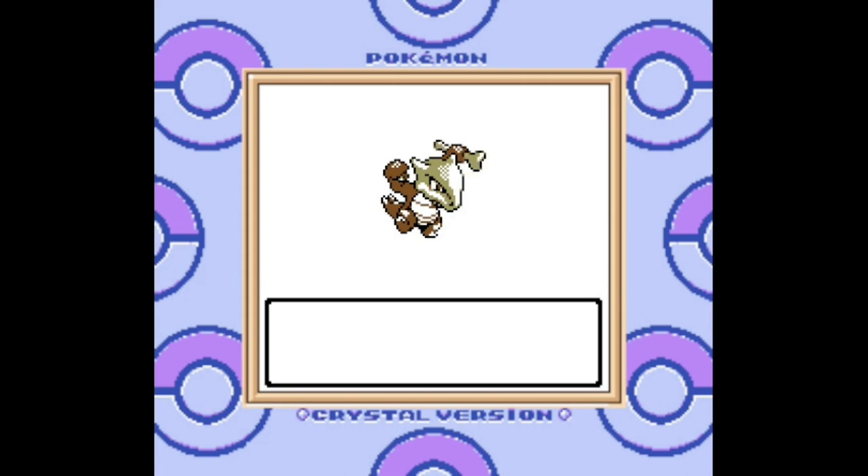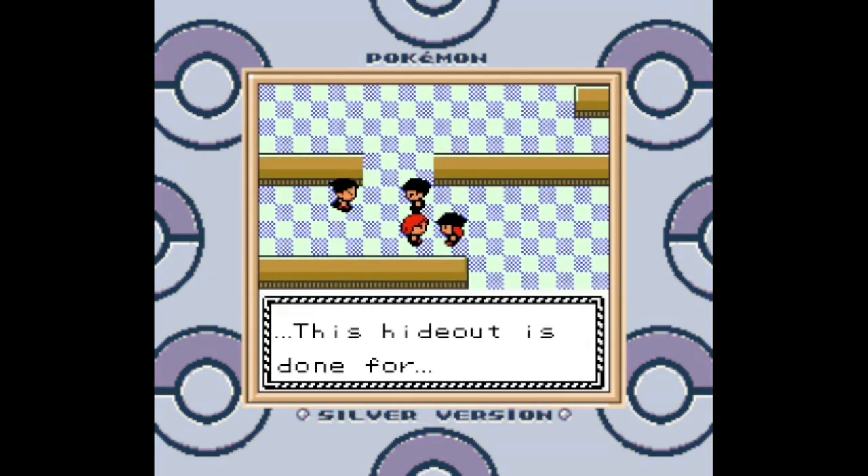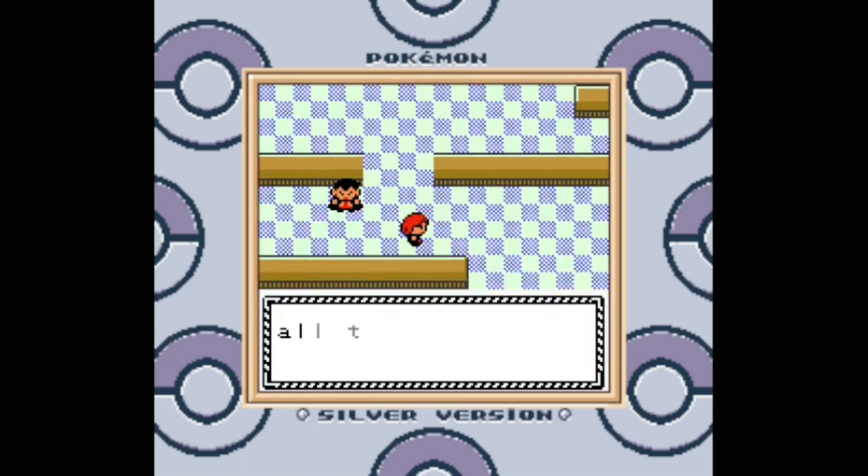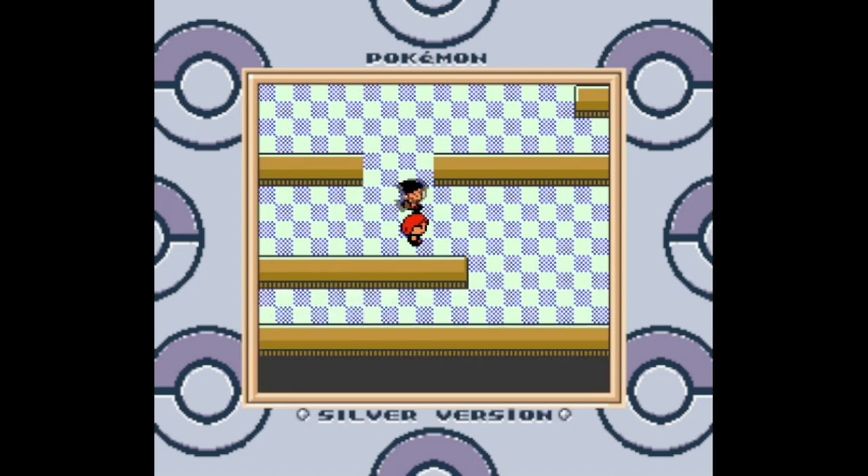Marowak's not even at maximum power yet. With the Rocket executives out of the way, it looks like this hideout has been officially cleared. But they're not going to give up that easily — you know how Team Rocket is. They'll be back, maybe more than once. Now all we need to do is get rid of that radio signal so the Lake of Rage stops living up to its name.